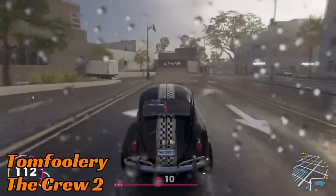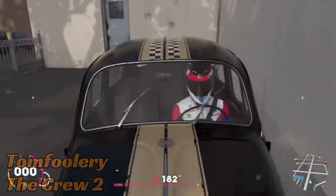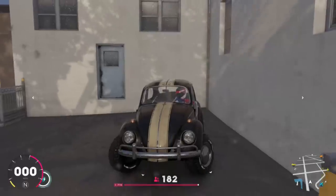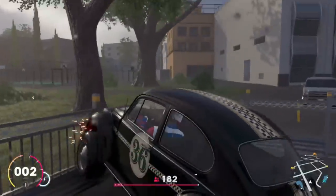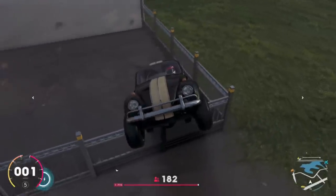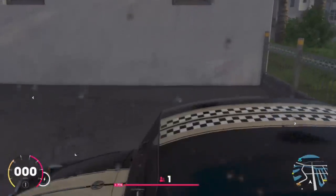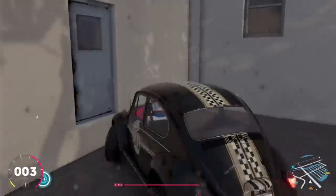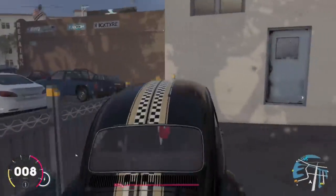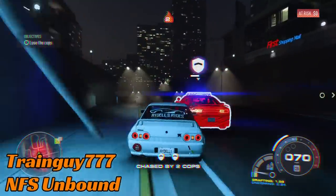Tomfoolery is up next on The Crew 2. They are doing one of the random jumps around the map, and if you see a ramp you're naturally likely to drive over it — not expecting to land in a fenced-in area you can't get out of, which is a little bit of a problem. The Beetle could even do a wheelie, which is better than a lot of cars, but even that is not enough to get the vehicle out of this area. Not great.